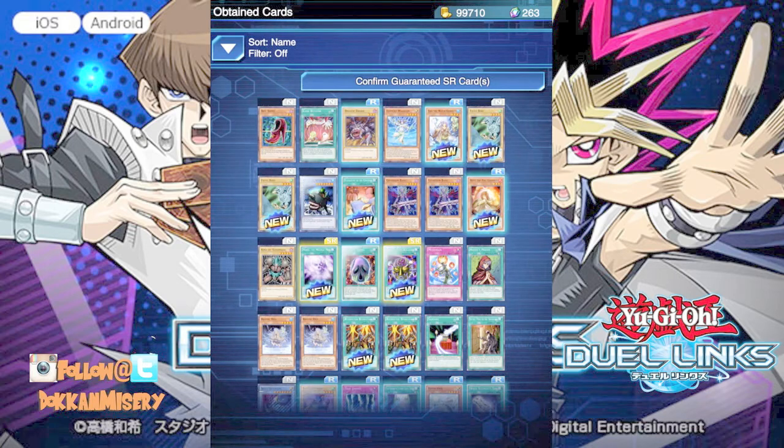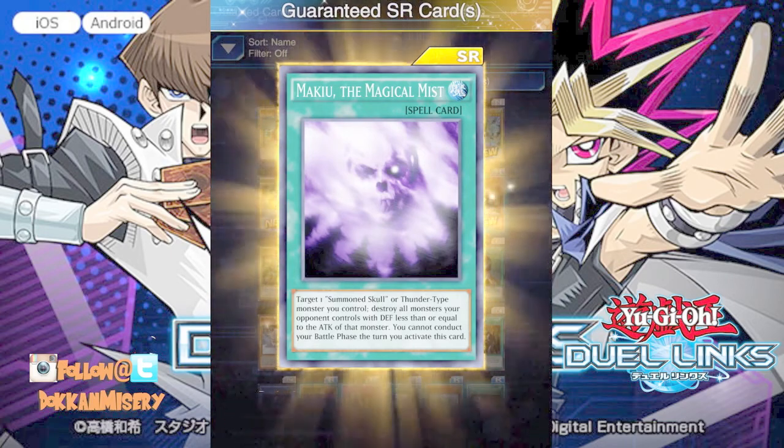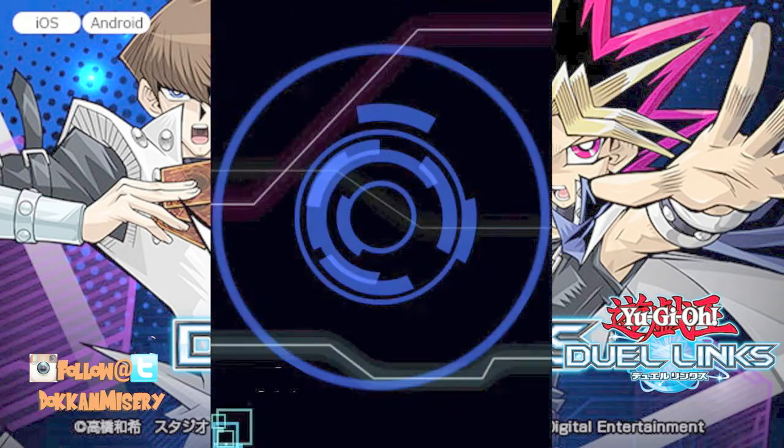So for our super rares we got the Makyu of the Mage and Mask of the Accursed — Mask of the Accursed is probably one of the better super rares, so I'm okay with that. Let's see what our guaranteed super rare is. Damn, another Makyu of the Magical Mist. I've got to get a Summon Skull first — that kind of sucks unfortunately, but it is what it is.